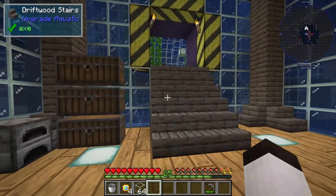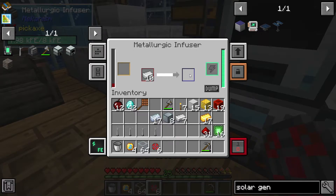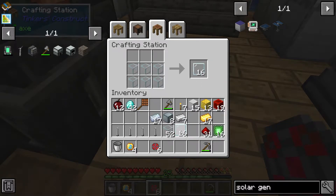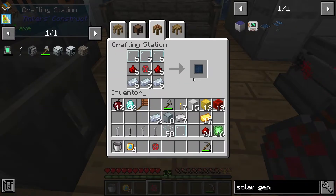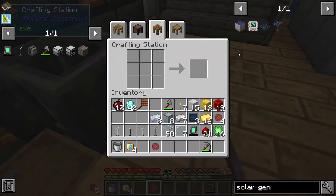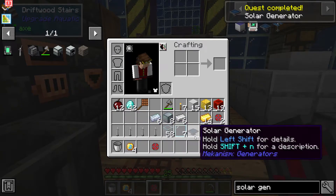To make the solar generators, we're going to need some glass, so I grabbed some. The solar generator takes three solar panels, and each of those takes glass panes — we're going to need a total of nine glass panes. We need three solar panels, another energy tablet which we have, and the infused alloys. So we should be able to make the solar generator. And there we go — now we have four wind generators and one solar generator. We can start to figure out how we're going to hook everything up on the base.